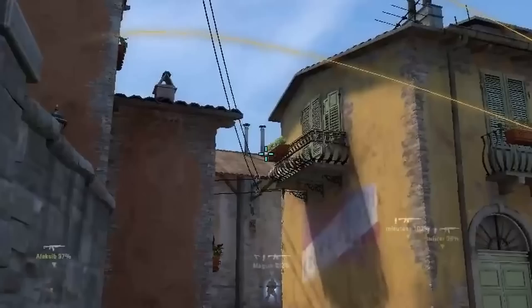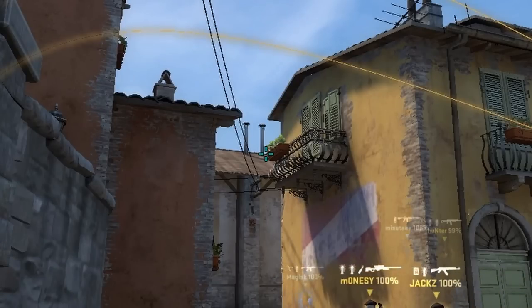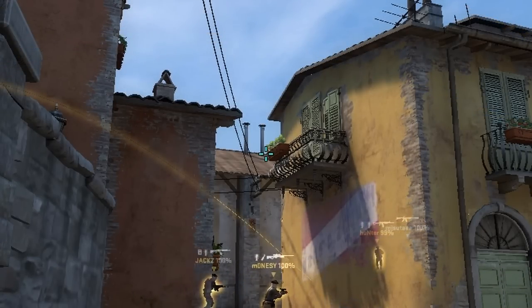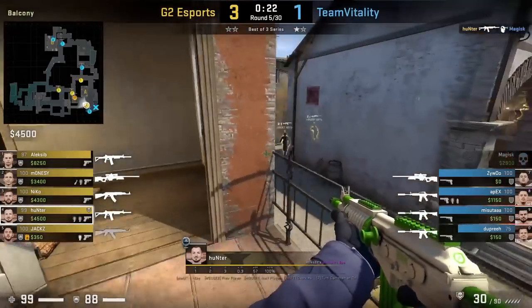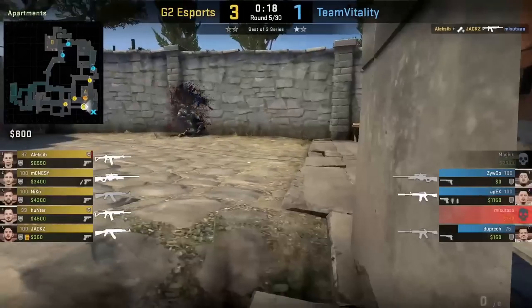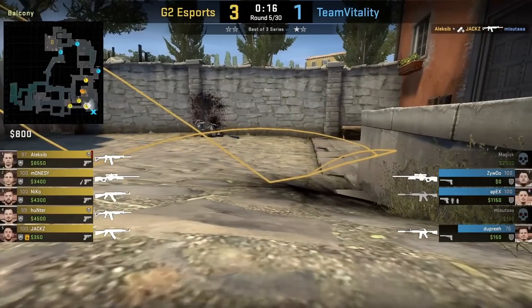Niko at mid will smoke big pit standing behind the bench, then jump throw. Afterwards, Hunter from apartments will come out to balcony, clears majority of the site and doesn't see anyone, so he throws flashes off the big pit wall that will land in front of mini pit — that's going to blind Masuta had he lived a bit longer.